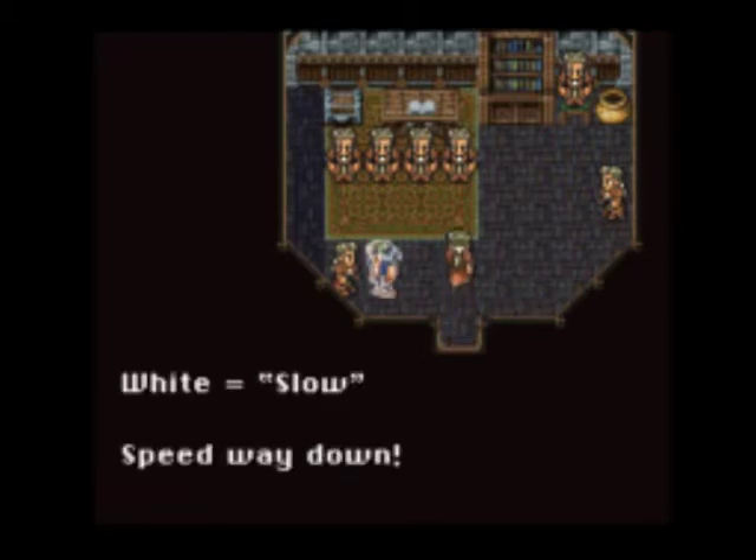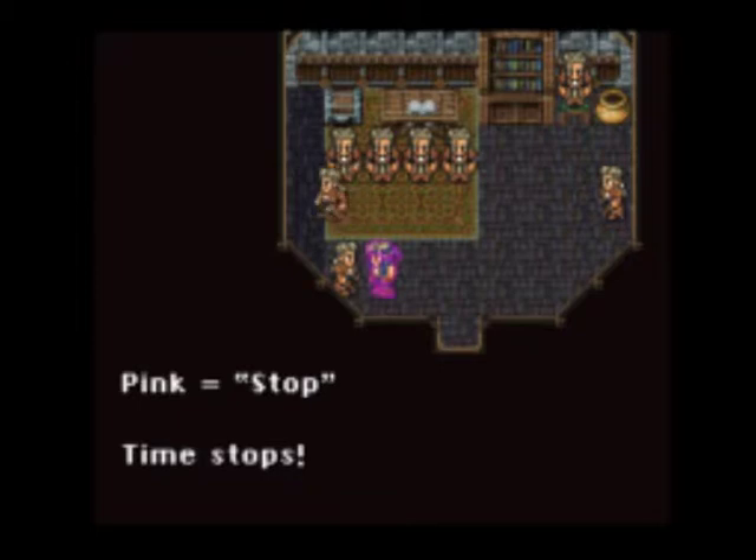White is slow — speed down. Pink is stop.